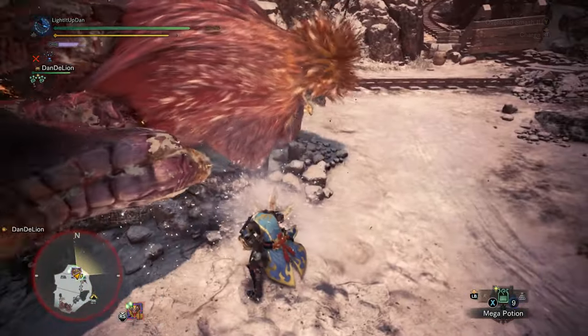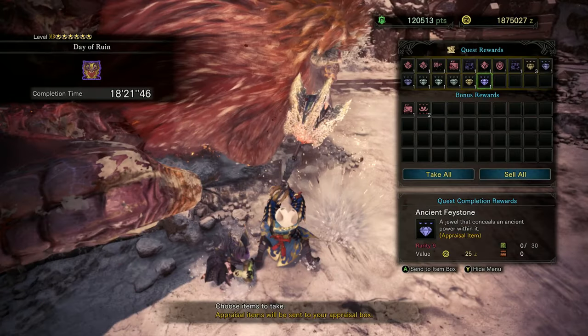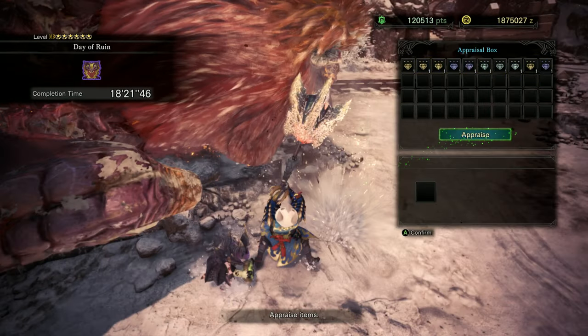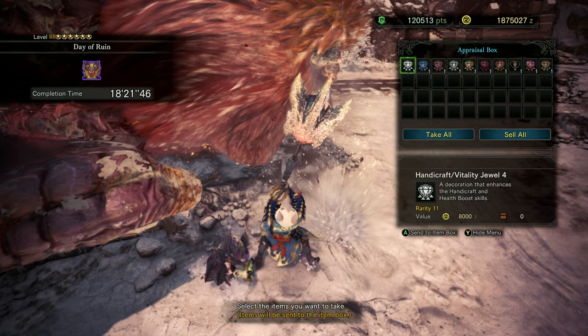Once you're finished getting flash-fried into a medium rare hunter, you'll be rewarded with three guaranteed sealed fey stones and a high chance of getting a bunch of others like ancient, carved and even more sealed fey stones — giving you access to the rarest decorations in the game, including attack, expert, handicraft, challenger and loads of fantastic combination level 4 gems as well.